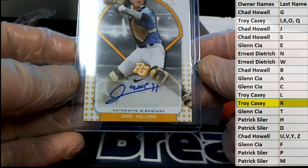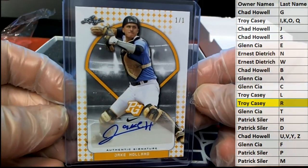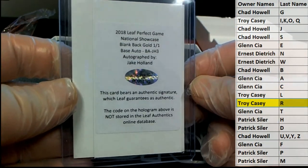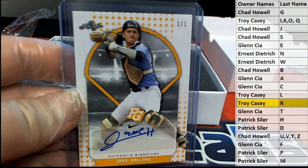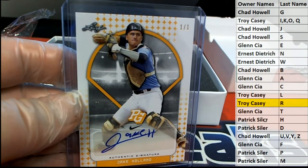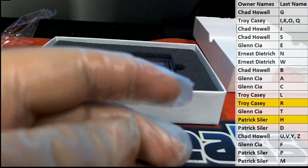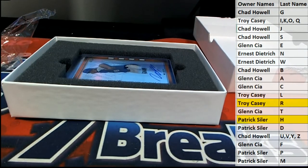All right, here's our next one — another one-on-one. Jake Holland. Smoking. Letter H — this is Patrick S. All right, Patrick S. That's what I'm talking about, bro. All right, Patrick.